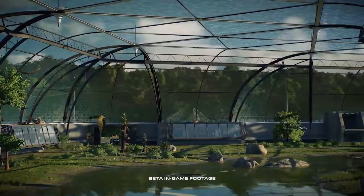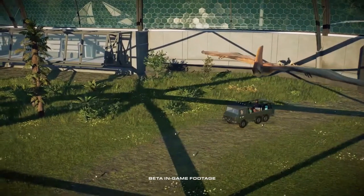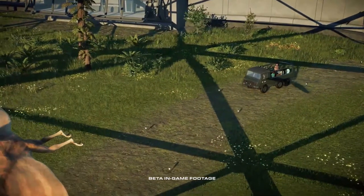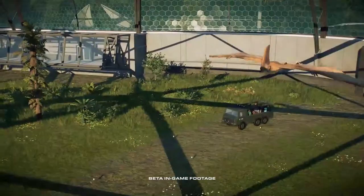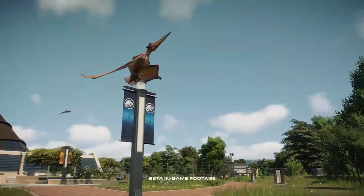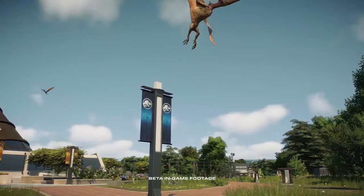A new pterosaur is confirmed: the Tapejara. The Tapejara has a short beak and white crest, and it's one of my favorite pterosaurs so I'd love to have multiple Tapejara in my parks. If any pterosaurs escape from their aviaries they will attack guests — we see a Pteranodon perched on a street light and then fly away, possibly to terrorize guests.